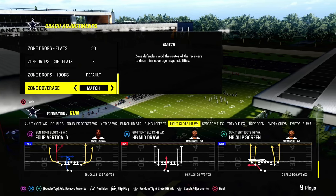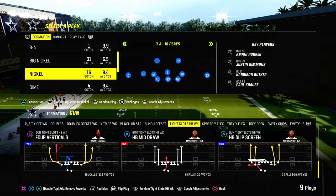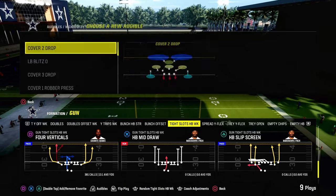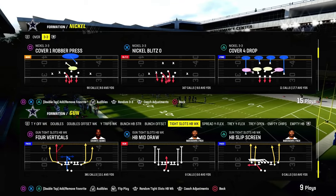All roads continue to lead back to the Cincinnati Bengals offensive playbook with the tight slots formation. In today's video, we're going to show you how to beat the double Mabel meta, which is one of the most popular ways that people are playing defense right now online. How do you beat the double Mabel meta in Madden? We're going to show you out of the Bengals playbook.